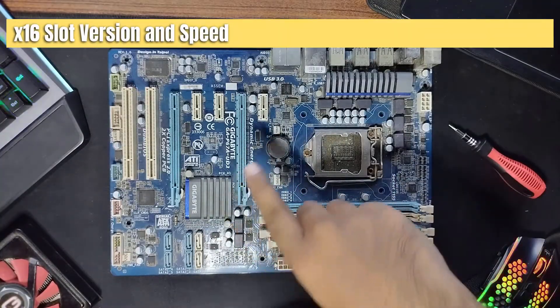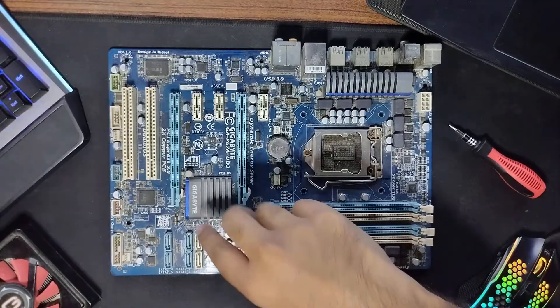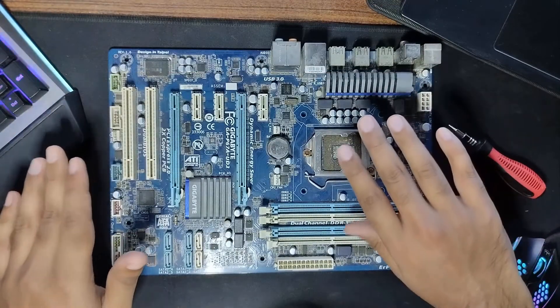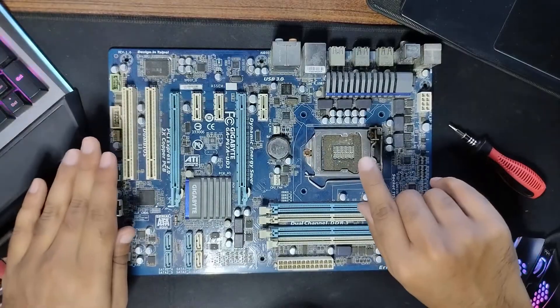The final point is PCI lane speed. The PCI interface evolves and with each newer version, the bandwidth of each lane doubles. An X16 slot conforming to version 3.0 has speeds of about 16 GB per second. The same slot conforming to version 4.0 has speeds of about 32 GB per second. This is important to note for newer graphics cards and SSDs, since they can take a significant performance hit if installed on an older slot.